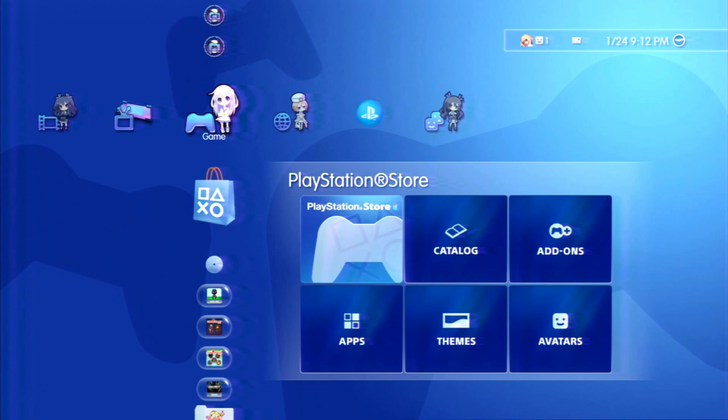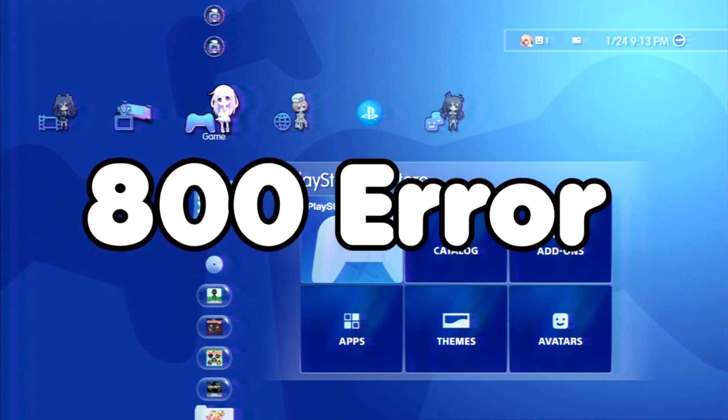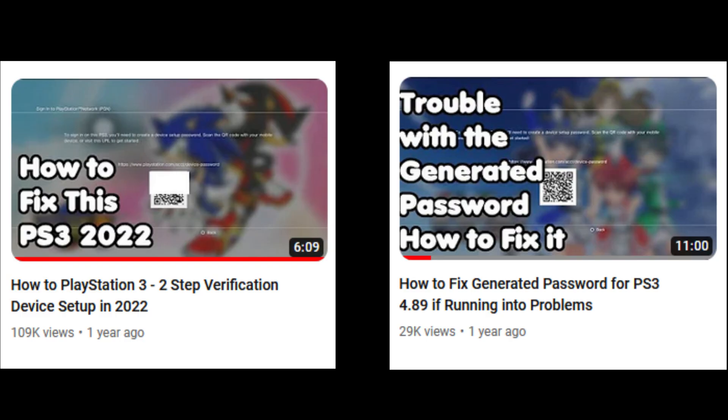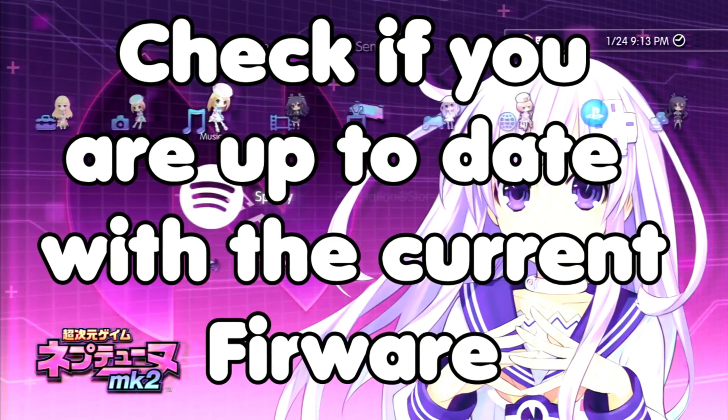This may or may not work for you. The first major error people ask about is the 800 error — a very common error when trying to access the PlayStation Store. The only fix I know of is two-step verification. I have two videos on this so I'll post links. In 2024, most people need two-step verification to play online anyway.